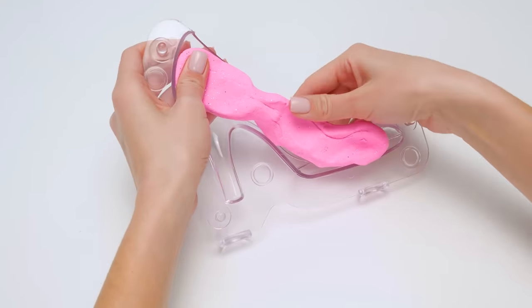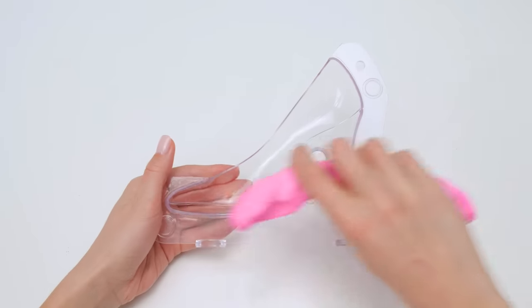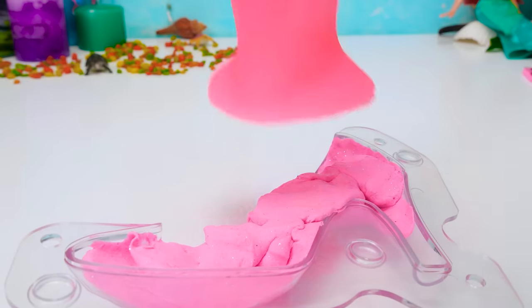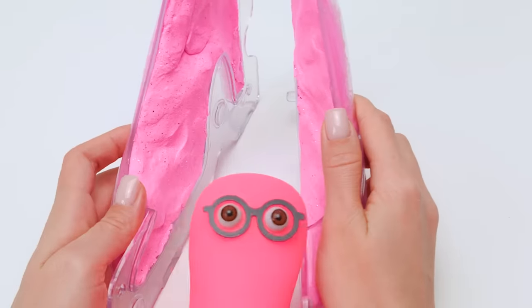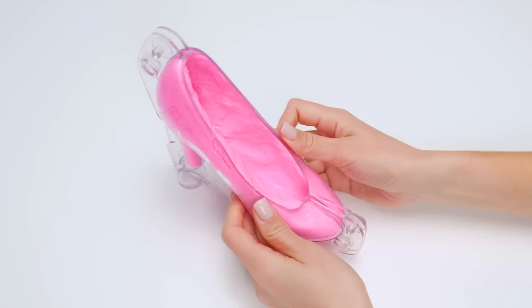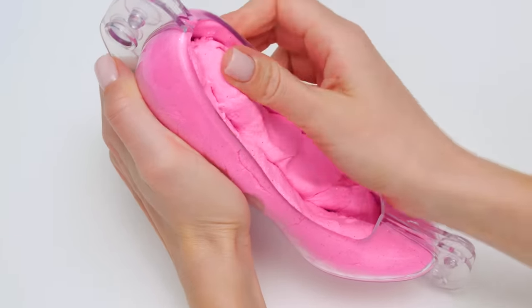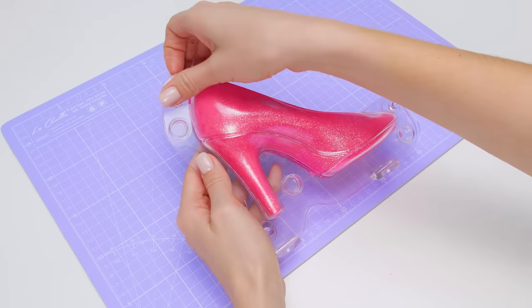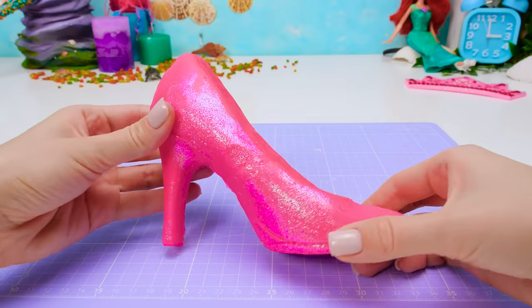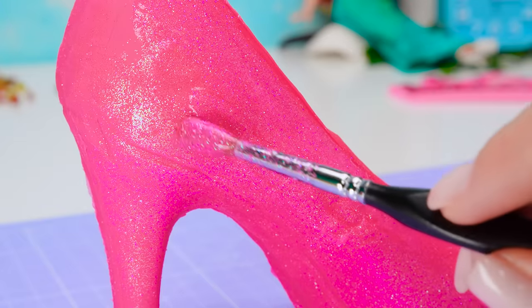First, we need to fill one half of the stencil like this. Now let's prepare the clay for the second part. And it goes straight in here, filling in our stencil. Wait, don't start without me! Let's just attach the two parts together. Sammy, what are you doing? Sorry — the thoughts of becoming a shoe won't leave me. We need to squeeze it tighter so that the shoe doesn't fall apart. Let's also add more clay to fill the whole thing up. Now we need to be careful not to break anything — and voila! It's so beautiful!